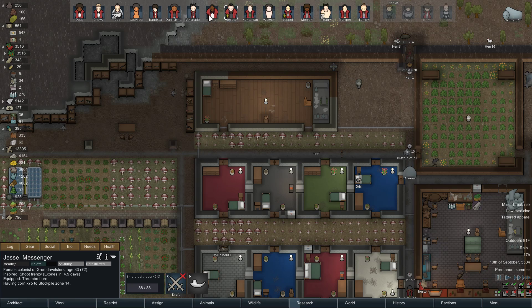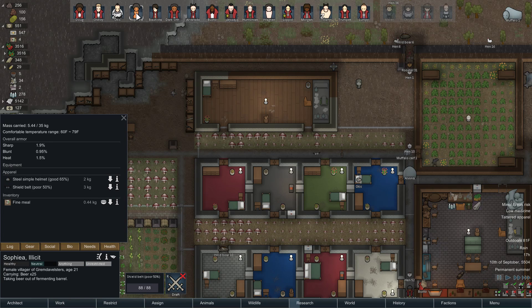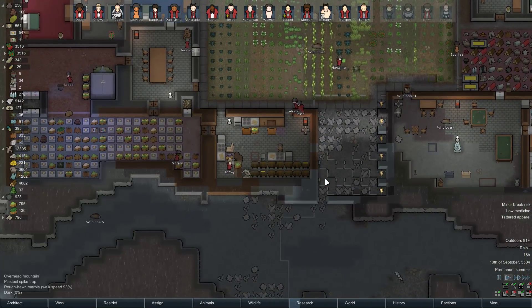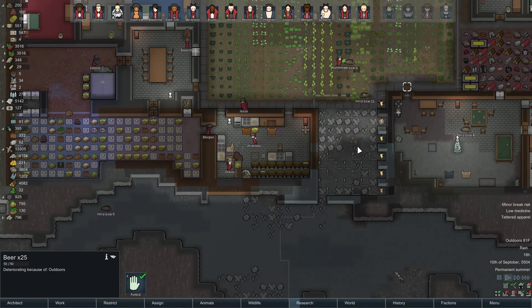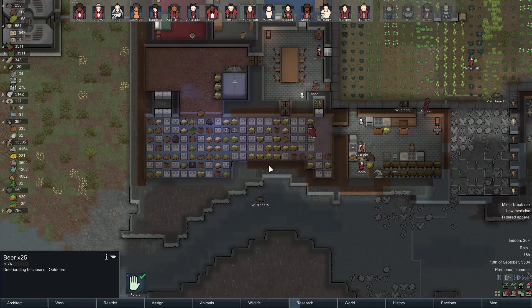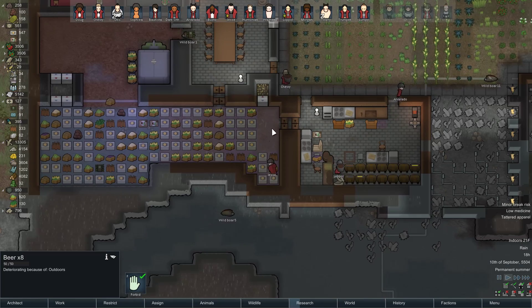The thrumbo horn looks a little different too. Alvarado, are you wearing one? You are. Chew, are you wearing one? You are. Someone come haul this away. You were hauling beer before that. We have all this food. We're making fine meals now, which is good.